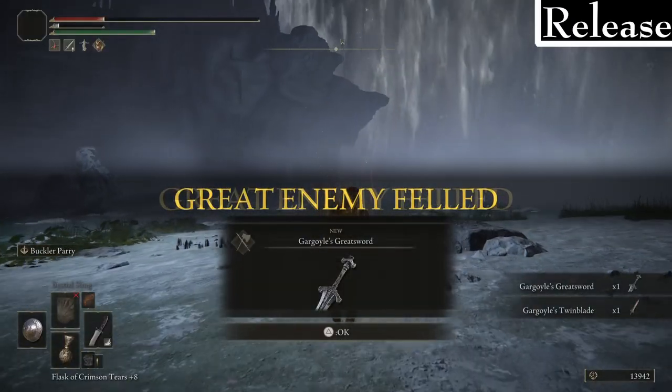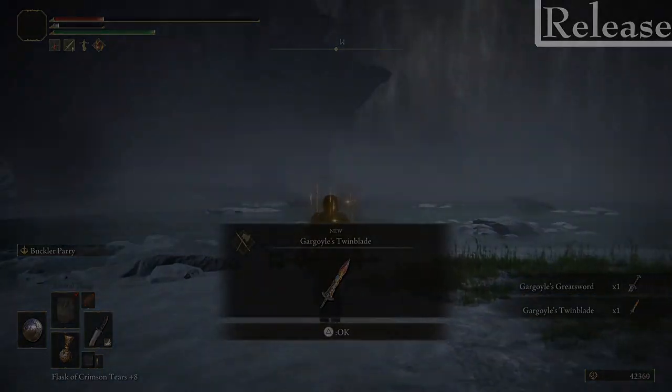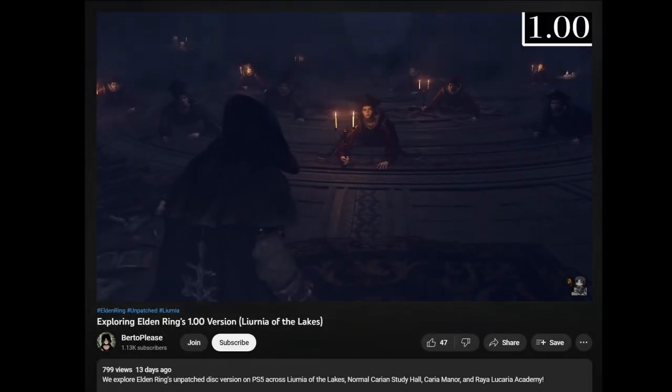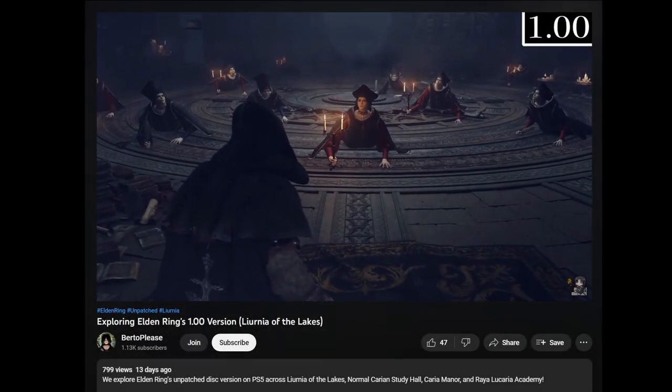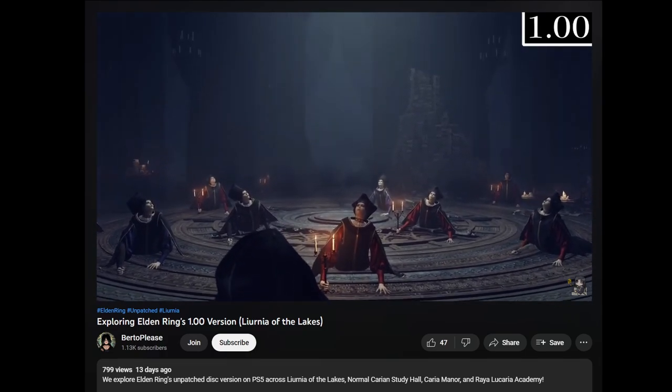Finally, when I killed the Valiant Gargoyles they only drop the Vacuum Slice instead of the weapons they're actually wielding. That's all for the Siofra River segment, but I do have some items I want to address from the previous video, as a lot of helpful comments came in explaining things.